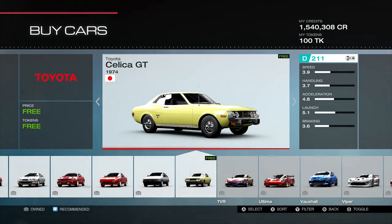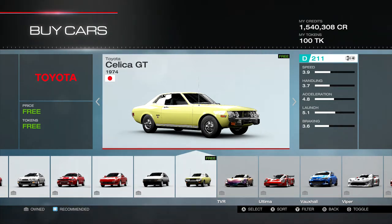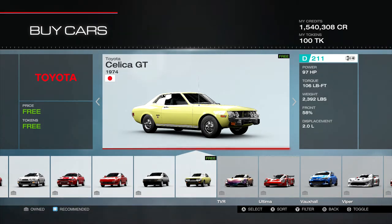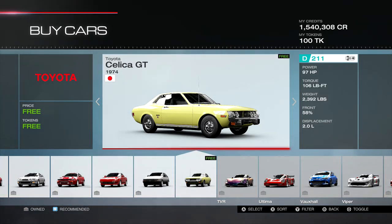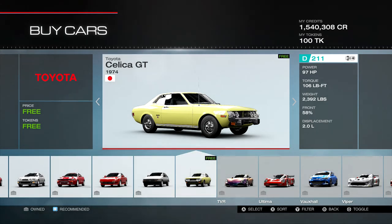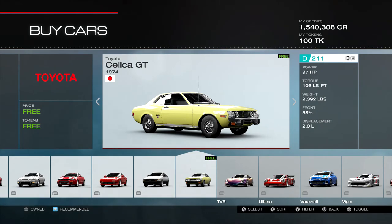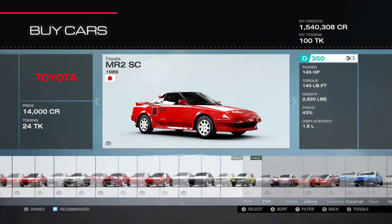Toyota Celica GT, 1974 — D class at 211. That is a low number. Handling at 3.7, horsepower is low at 97, but it's a fairly light car at 2,400 pounds. I think this is a potentially good D class car and maybe a really good C class car. I don't think you could take it beyond that, but it could be a leaderboard fighter. Depends on the horsepower combination — if you put a rally engine in that thing, it may be a huge monster.